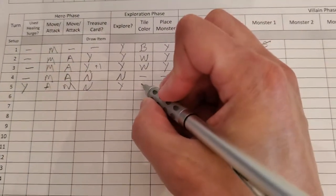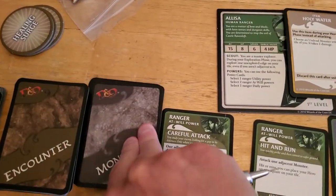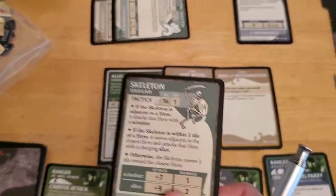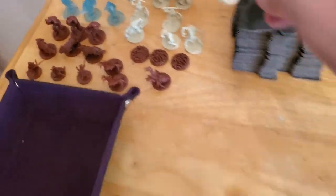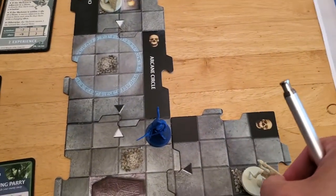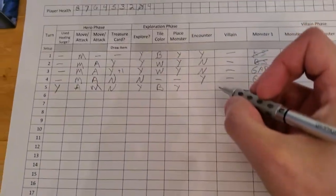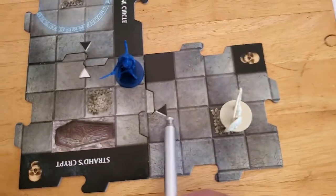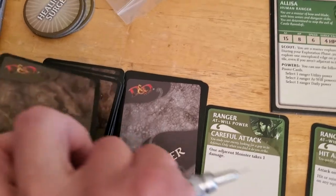So we've got a black tile — we've got to place a monster on the tile. Watch us draw a gargoyle. That'd be about right, wouldn't it? It's a skeleton. So we bring out the skeleton and place it on the bone pile. We do have a forced encounter because we've got a black triangle, so now we draw an encounter. We don't have enough experience to cancel it, so it is what it is.